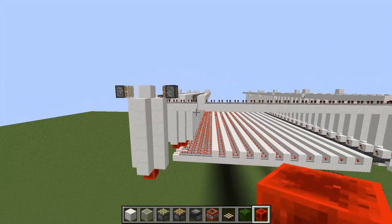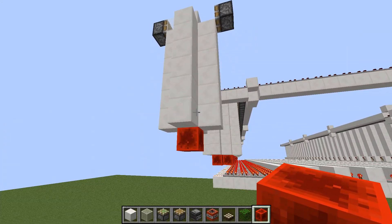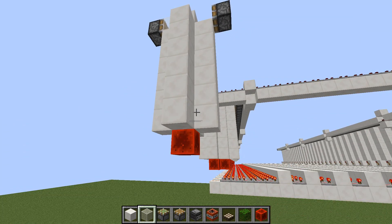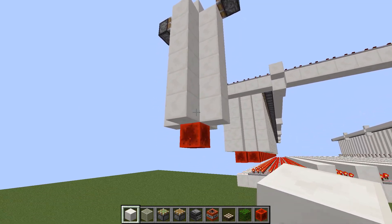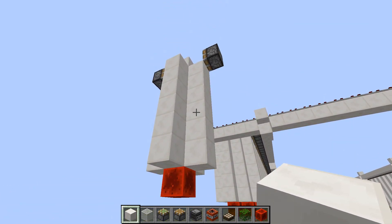Now let's take a closer look at the defense system. I used a Y-Bit to detect the flying machine. Before I explain what the Y-Bit is, I first want to credit Goose as a channel — I didn't design these myself, Goose designed them, and you can check out his video in the description.